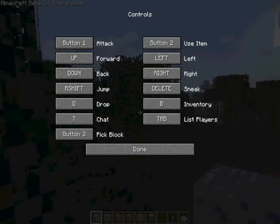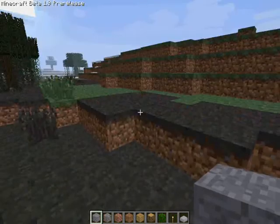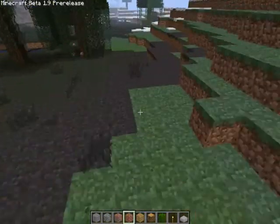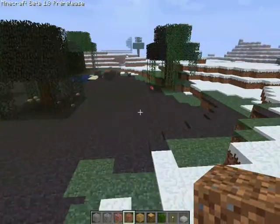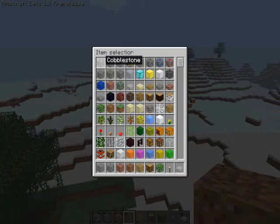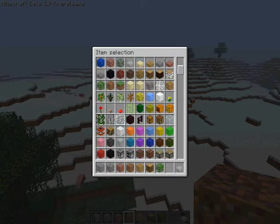Pick block — you press down the scroll button and you get to... What new items are there maybe? There's stone bricks — they were already in, I believe. I'm not sure about the heart... sorry, I'm being a bit stupid today. Nether brick! Okay, so that intrigues me.